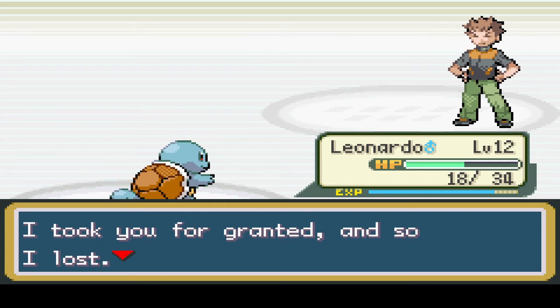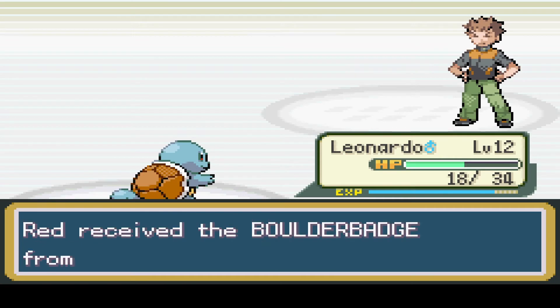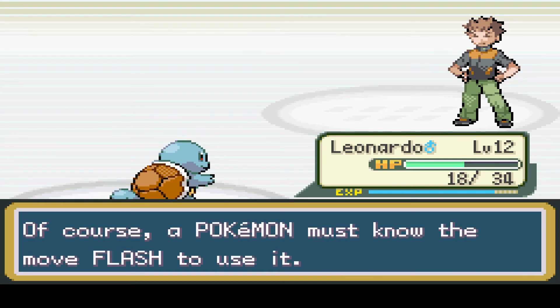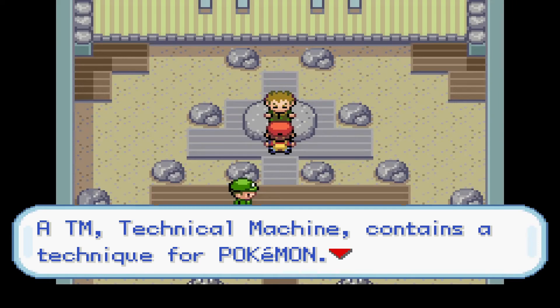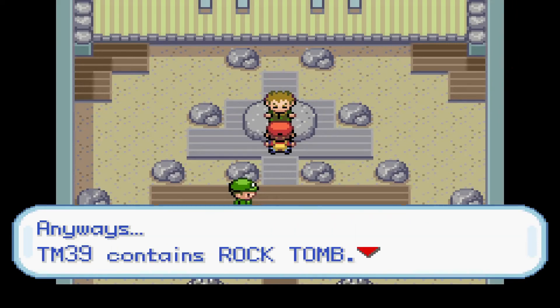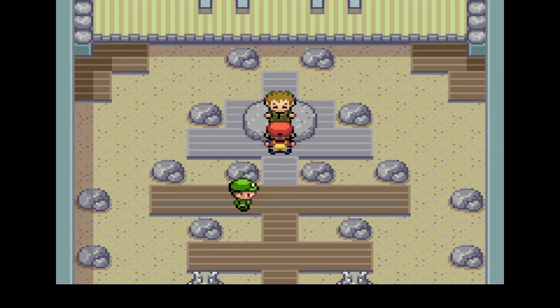Oh god, here we go again. I took you for granted and so I lost. As proof of your victory, I confer on you this - the official Pokémon League Boulder Badge. This is the only time you'll ever see this during a gym fight like this, so enjoy it. Just having the Boulder Badge makes your Pokémon more powerful. It also enables the use of the move Flash outside of battle - the Pokémon must know the move Flash to use it. That voice is killer on my throat. TM39 contains Rock Tomb - it hurls boulders at the foe and lowers its speed. Oh thank god he's done talking. I need another drink of water after that.